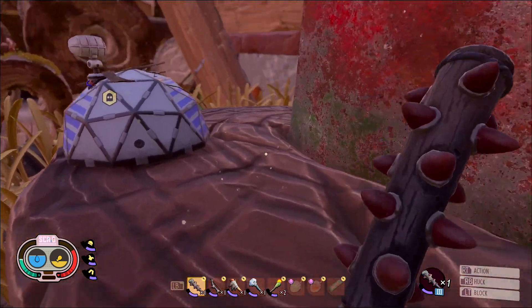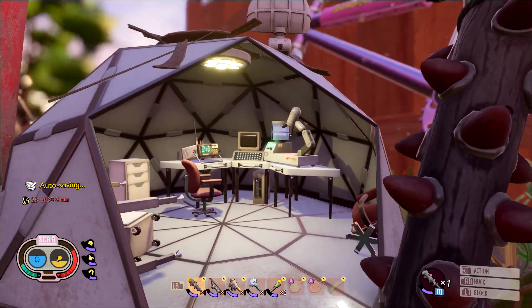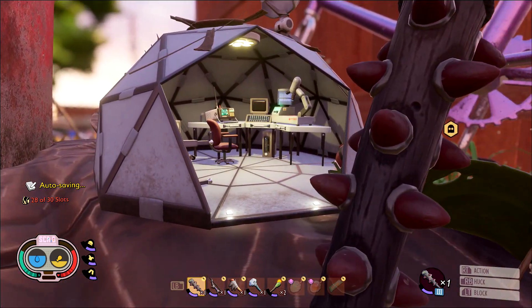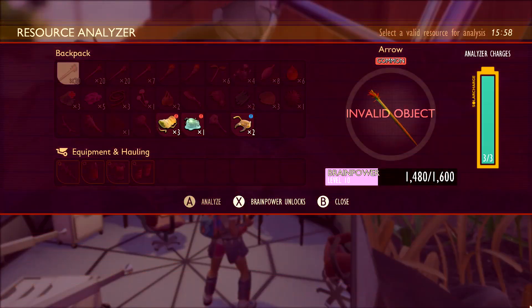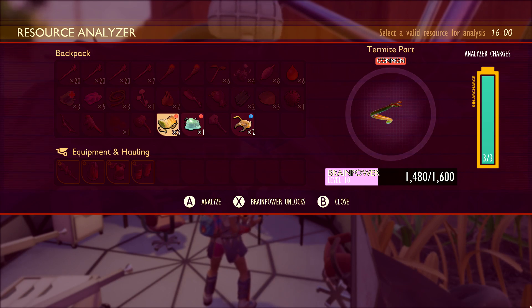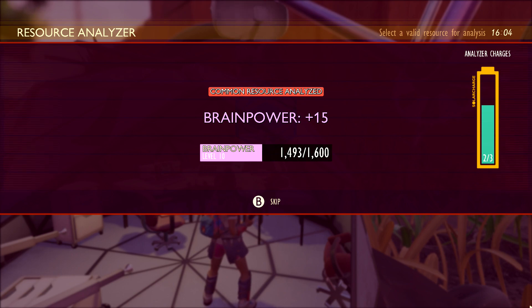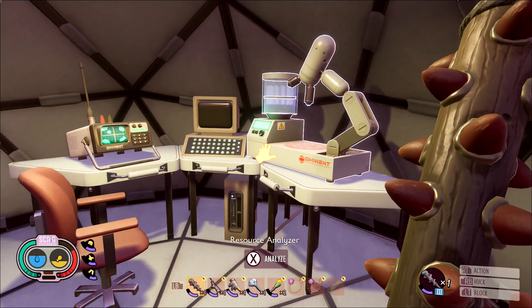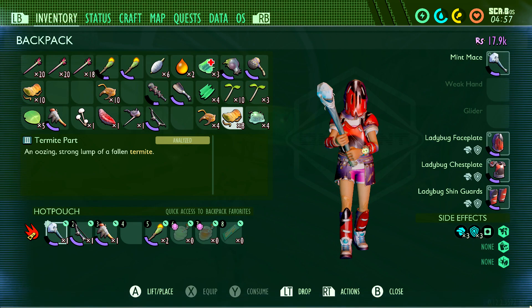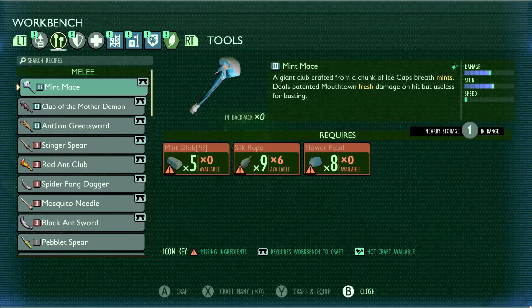Once you get the three types of components, make sure you take these back to the field station. Make sure you scan any one of the three, and you should get the recipe for the Termite Axe. Once you have the recipe, it's time to gather more components and actually craft the thing. If you need more of anything, head back into the woodpile and start farming until you have enough. You are going to need Termite Parts, Termite Chompers, and Bug Gloop. Take these over to a workbench, and craft the Termite Axe under weapons — it's going to be a Tier 3 Axe.